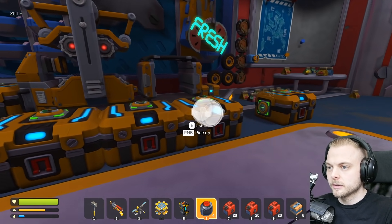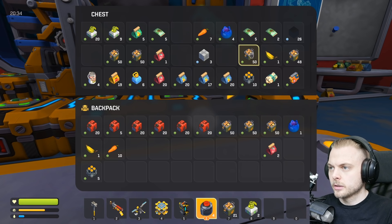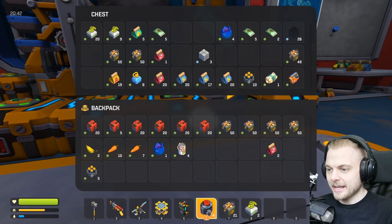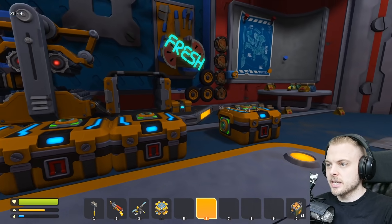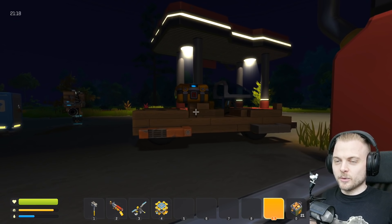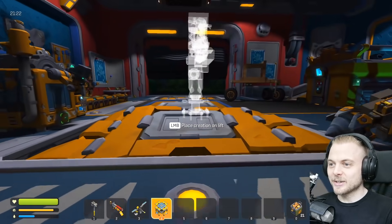I'll keep the glow sticks. Okay, so we need some spuds. We need ourselves some food, because we know what it's like in there - it gets a little bit hectic. We've got our lift, got our spud gun. We don't need the seeds. Actually, I don't even need the glow sticks. I'm going to leave them behind. Okay, so once it becomes morning, let's go out and let's go do this thing.